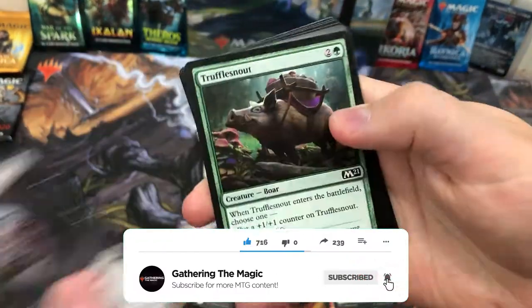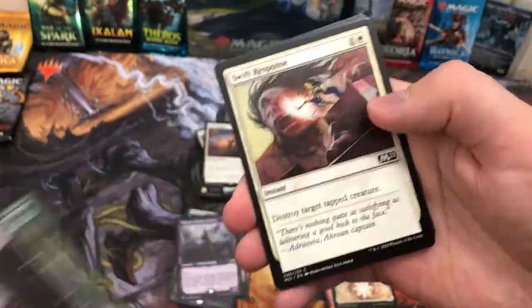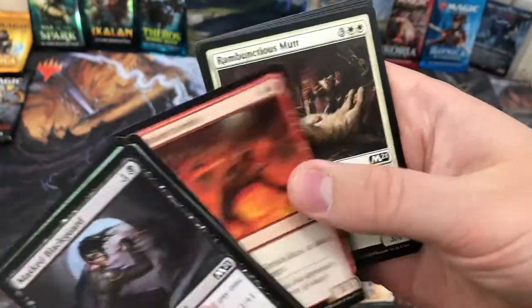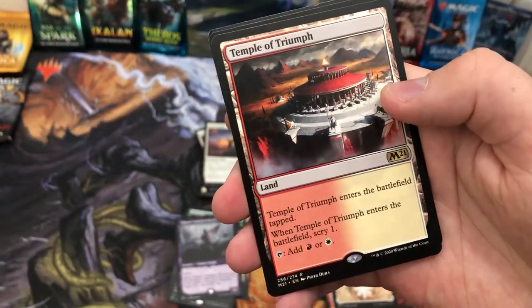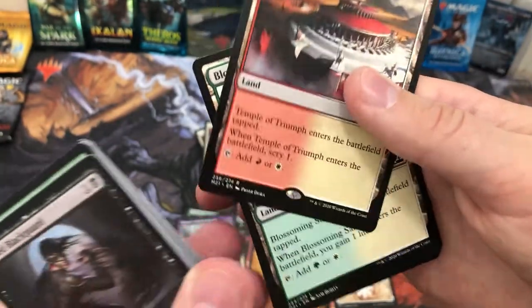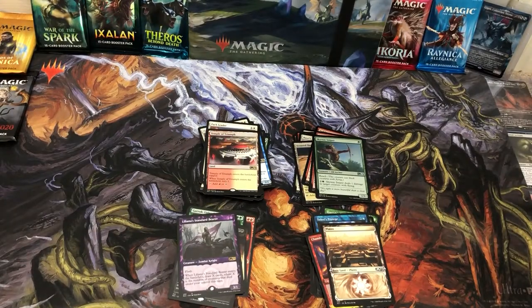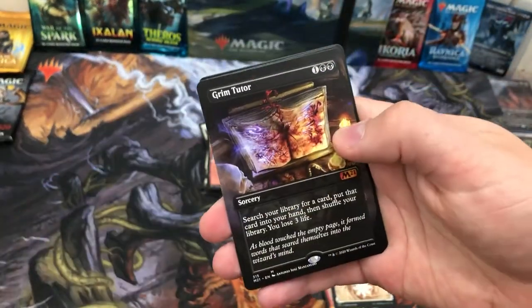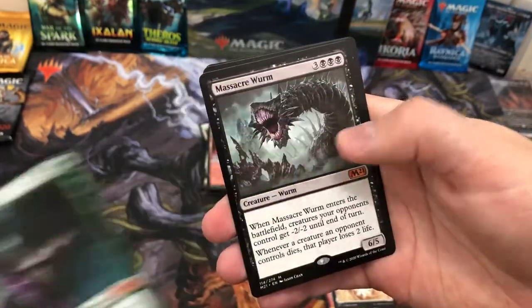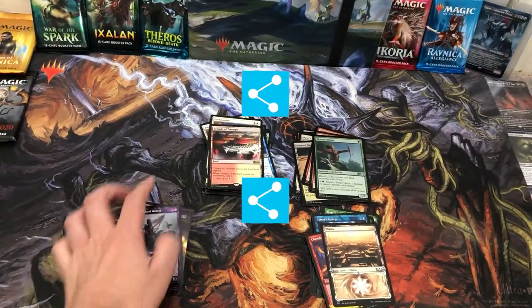Let's see if we get Teferi — if we do, I'll buy a Collector's Booster Box straight away and open it. And... trash! We end not with a bang but a whimper. Well, thank you everyone for watching. Let's have a look at the best of the best: Grim Tutor, Garrix Unleashed, Massacre Worm, Mangara, and Chandra — and a load of rares, which was pretty cool.